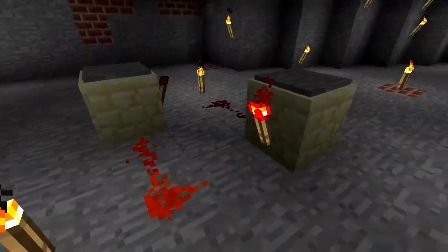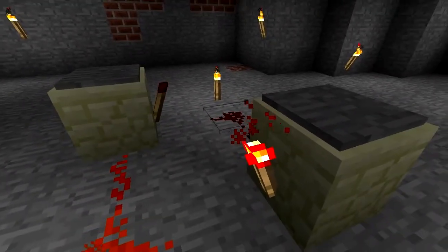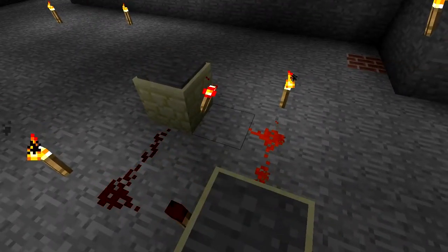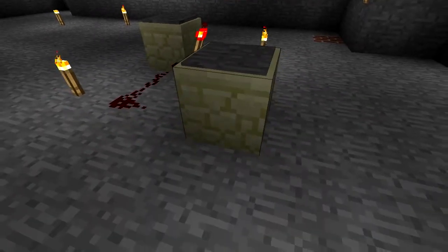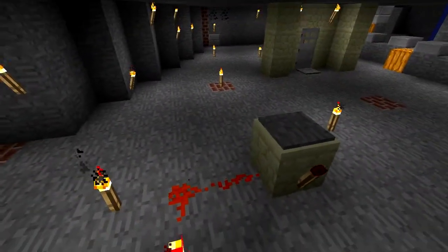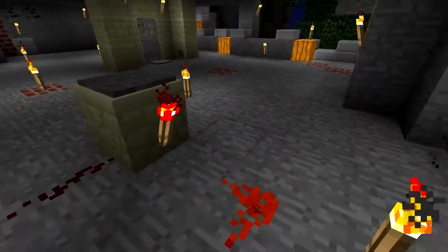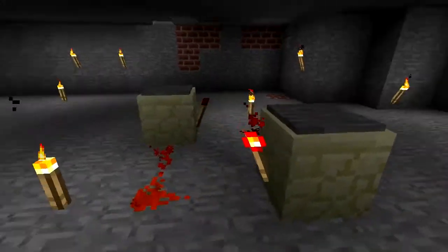We're going to start with a latch. This here is technically an RS-NOR latch, but technically that doesn't matter. What this does is it will receive input and change states. It will stay in this state regardless of how many times we try to give it more input until it is reset. This is my favorite redstone circuit because it's so useful, and we are going to use this to solve a problem.